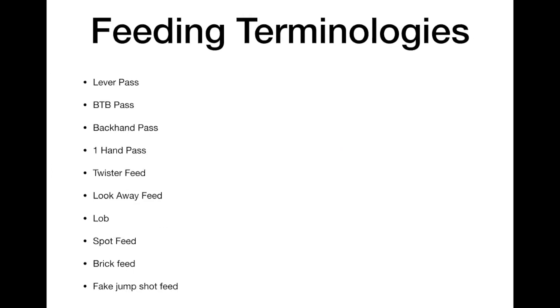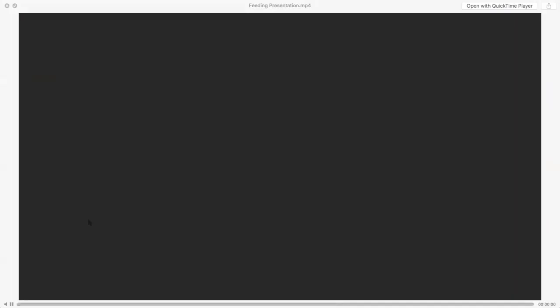Here are all the different feeding terminologies we're going to go over: the lever pass, behind the back pass, backhand pass, one hand pass, twister feeds, lookaway feeds, lob, spot feeds, brick feeds, and fake jump shot feeds.